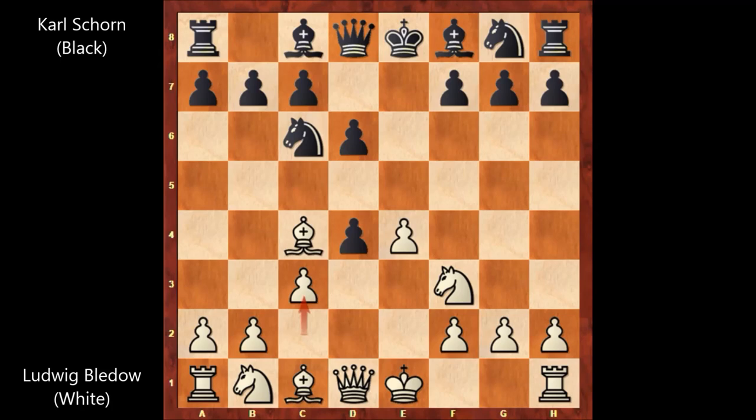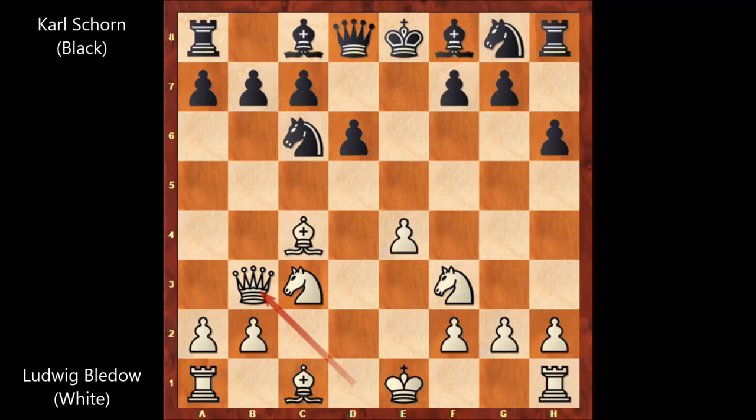A very aggressive opening for Ludwig Bledov, the strongest player in the 1840s in Germany. If bishop to c5, Bledov would still play c3, and indeed c3 is the best move in this position — a more active move. We have d takes on c3 and then knight takes on c3, a6, queen to b3, and now Bledov is attacking on f7. Queen to d7, defending with the queen.